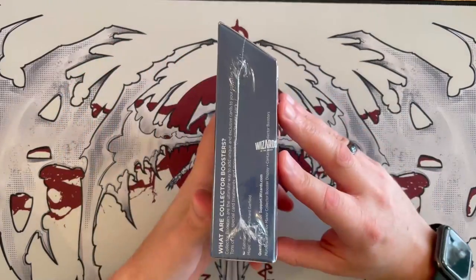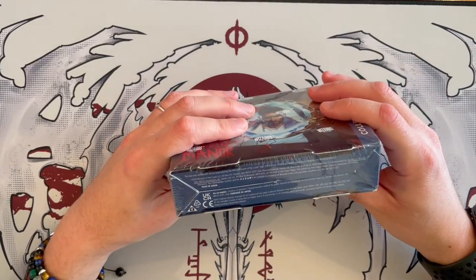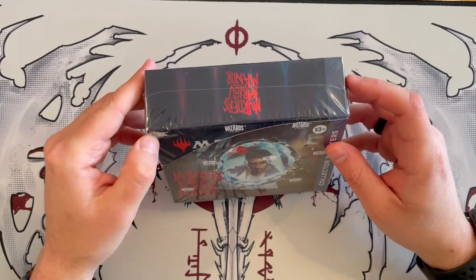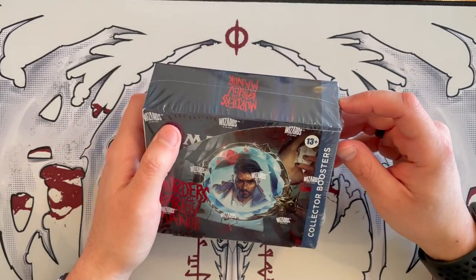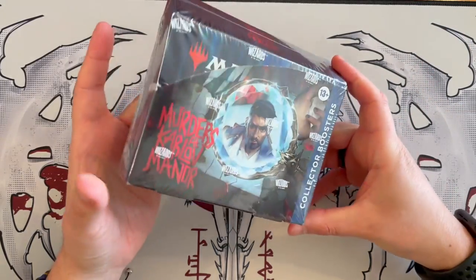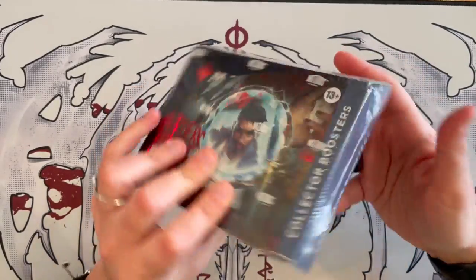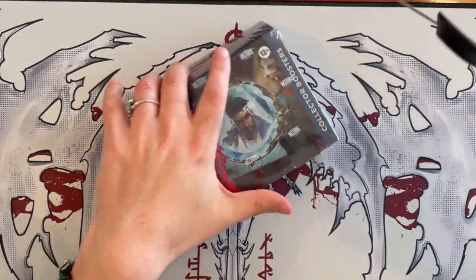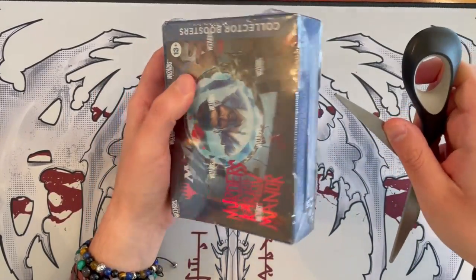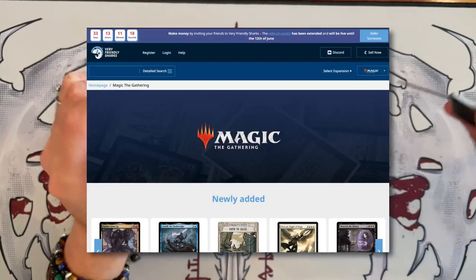This is the third unboxing we've done so far, and this has been printed in Japan. Usually cards printed in Japan tend to be less prickly than the American ones, but that's not always certain. Usually the Belgian ones are best, but collector boosters tend not to be printed in Belgium for some reason. We are opening this quite late in the unboxing cycle because we've opened our own card marketplace here in the UK.